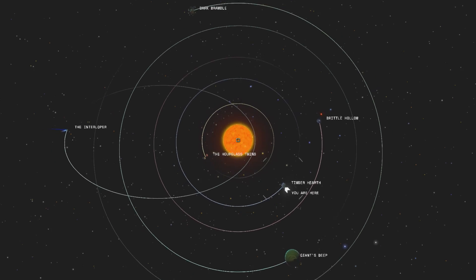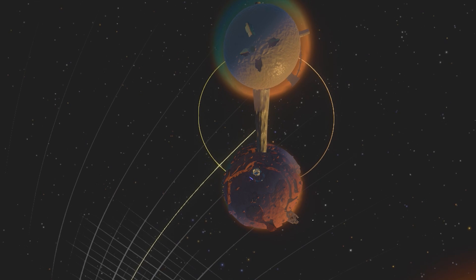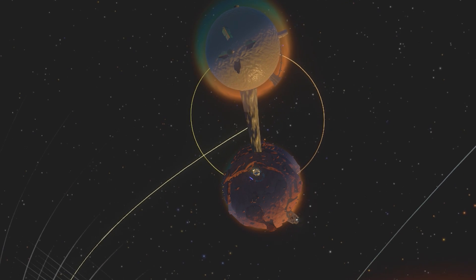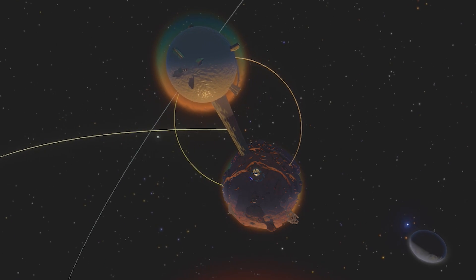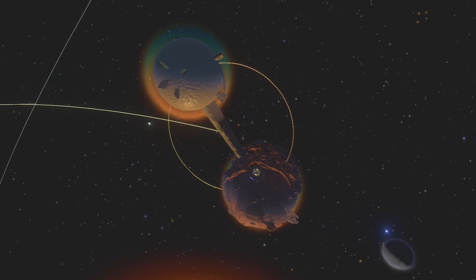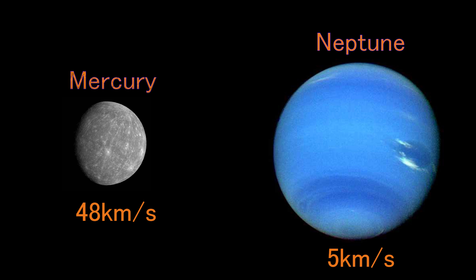Another really cool feature of the game is how well they've depicted orbital mechanics. Naturally, we find the planets closest to the sun are moving the fastest, and the planets further away are moving slower. The Hourglass Twins has an orbital velocity of 259 meters per second, while Dark Bramble's orbital velocity is only 141 meters per second. We can see the parallel of this in real life, as Mercury moves around the sun at roughly ten times the orbital speed of Neptune, the last planet in our solar system.